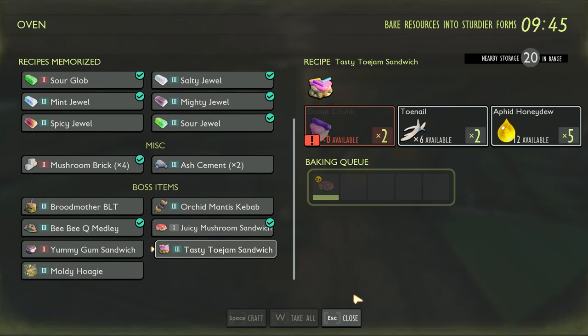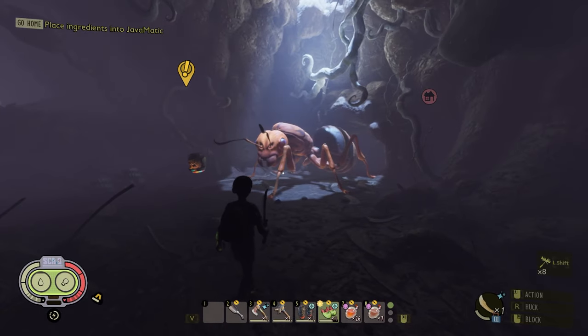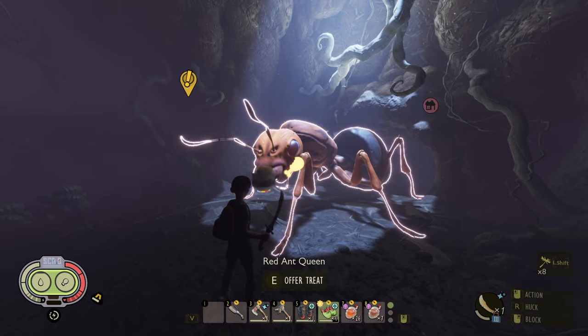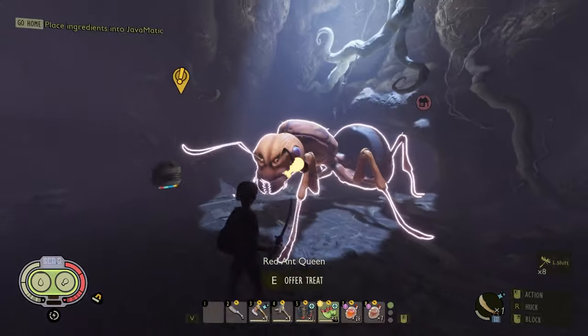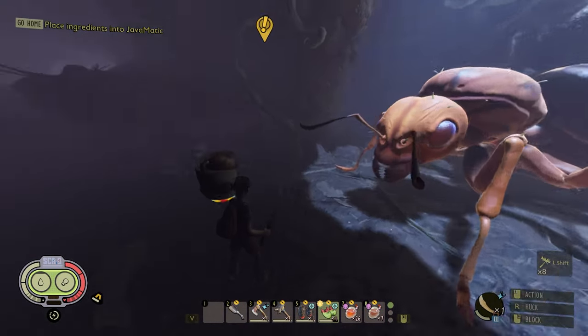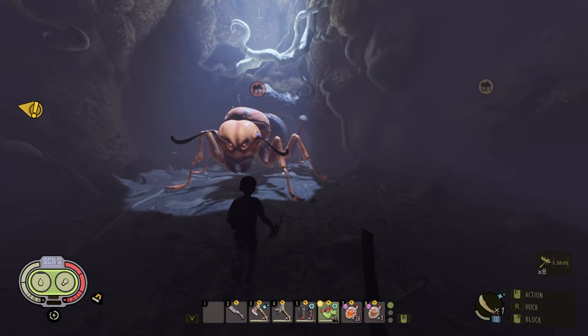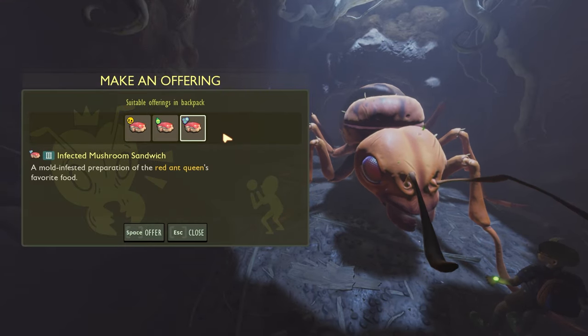Now let's run over to the red ant queen and I'll show you guys why you need to give them the friendly offering first. Here we are with the gorgeous red ant queen — they've made these queens look absolutely wonderful. You can offer them a treat. I've gone ahead and made all three different treats. When you give them this offering, it unlocks not only a baby ant but also allows you to grab red ant friend offerings, which give you the red ant queen's pheromones. You can also offer them a poison mushroom sandwich or an infected mushroom sandwich, but we'll cover those in another video.